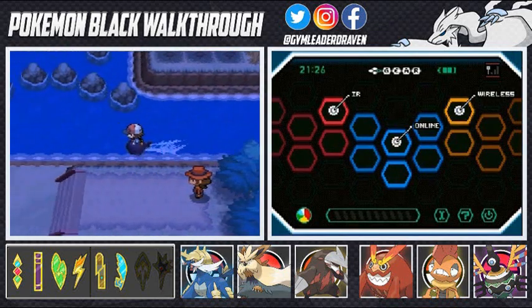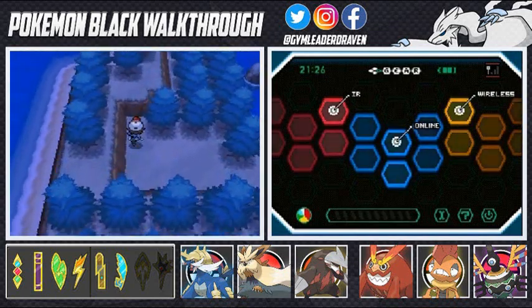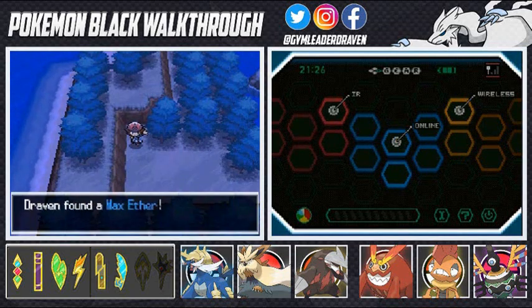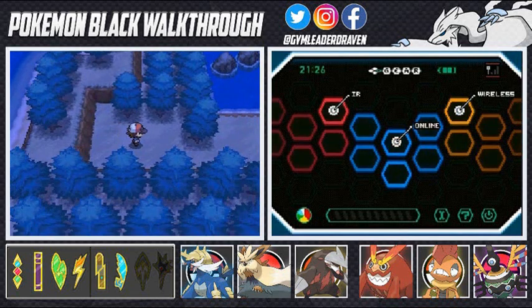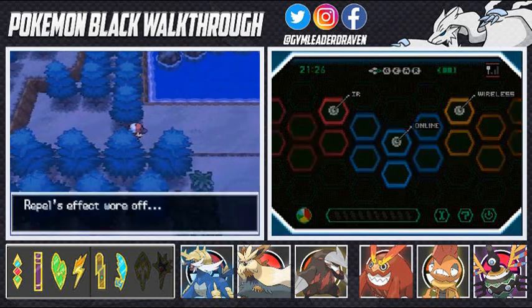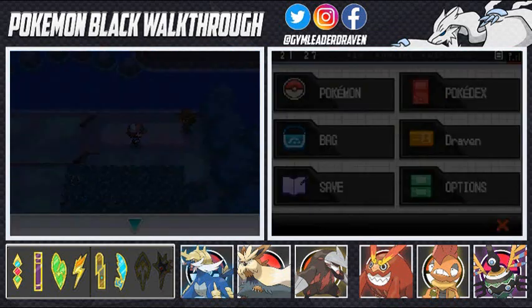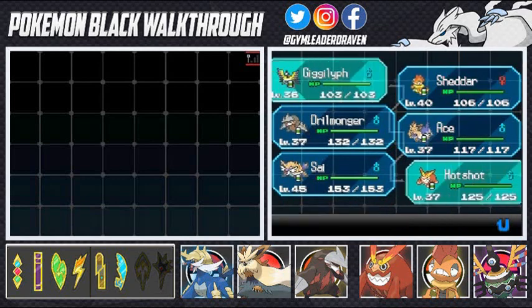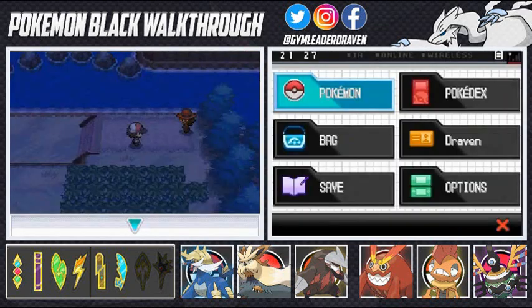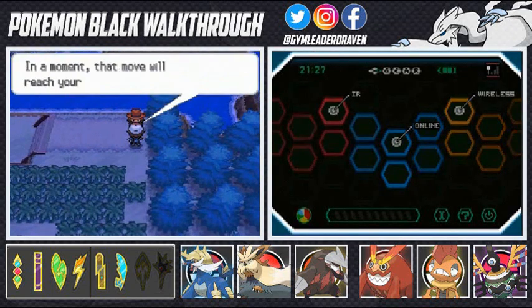Now that we have the Surf technique, we can actually go through there with no issues. I actually thought you needed to beat the Elite Four to get to that place — shows how much I know about this game. It also explains why I never had the Waterfall technique. There are some trainers we'll be battling, some items including TMs and HMs, and some good Pokemon around here. I was also informed you can find a Kingdra in this area after completing the game, which is huge since Kingdra normally requires a trade to evolve.